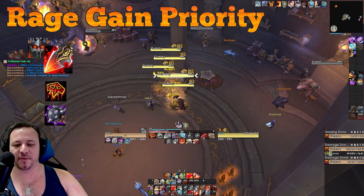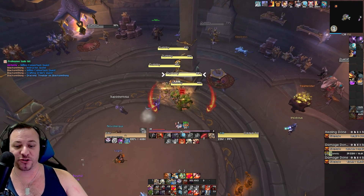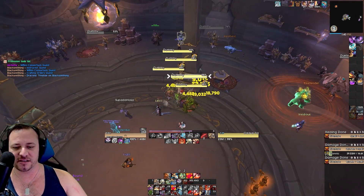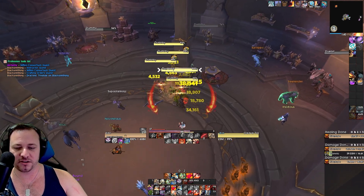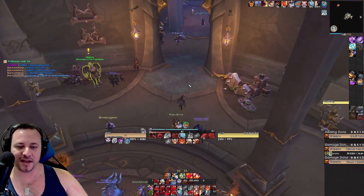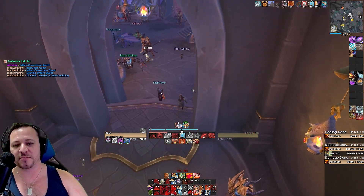You will take some time — like I am right now — throwing in a Rampage before you should, when realistically you should just be sending the Bloodthirst instead. It's because we're so used to seeing Rampage being up and hitting it because we didn't care about Reckless Abandon at all, but now RA is totally a thing. So we need to make sure we're being very careful to always send Bloodbath whenever it's there and not doubling up on the Rampage. I'm still failing at it — you will as well for the first period of time.